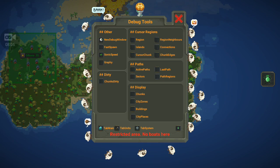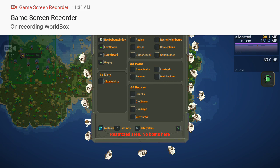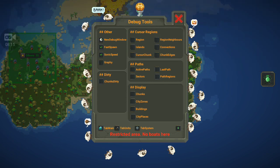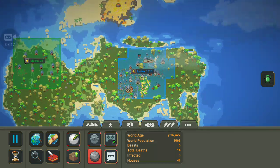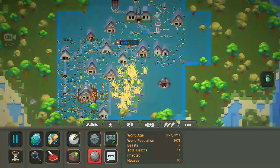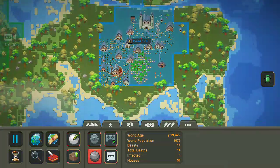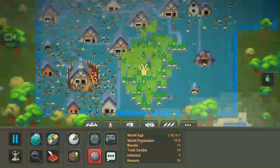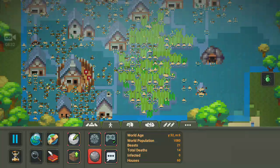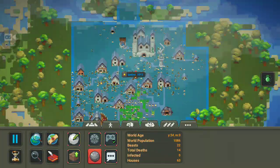So with FastSpawn, SonicSpeed, and Graphy — these are probably something that PC people would use more often. For phone users it's just kind of chilling in the corner, but if you have two monitors you might be able to slide that over to the other monitor. Sonic speed is pretty sonic, as we can see — the crops are just going up really fast, and everybody here has shields for the most part.